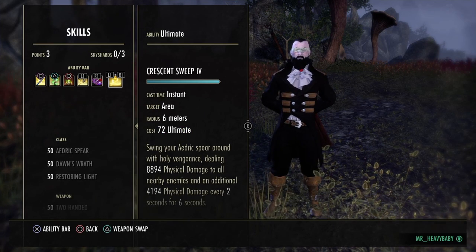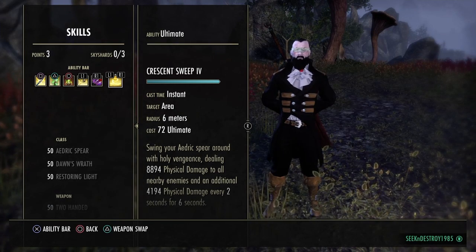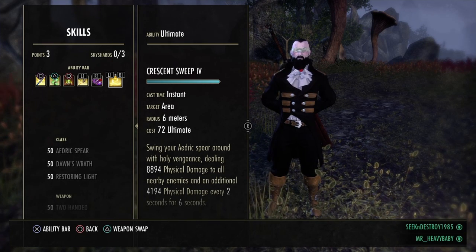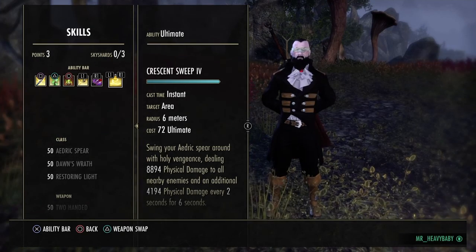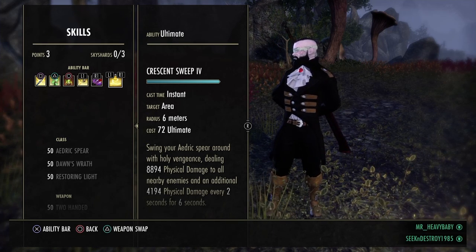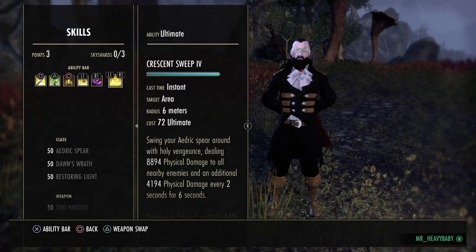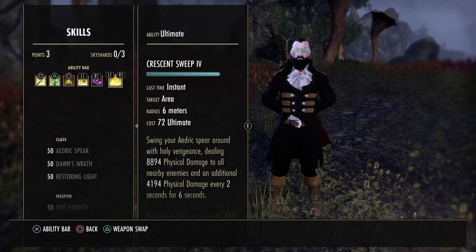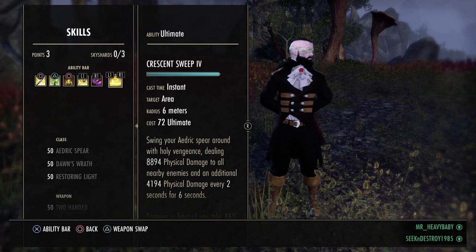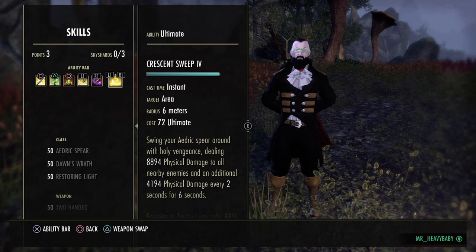Crit Rush to close the gap, and Crescent Sweep — I use Crescent Sweep over Dawnbreaker because it deals a decent amount of damage. I've hit people for 16k to 17k crit with Crescent Sweep. It crits often, only costs 72 Ultimate — it's basically the stamina templar's version of Incapacitating Strike. It also has a DoT that ticks on anyone within about six meters of you every two seconds for six seconds. Even if you miss the Crescent Sweep, Crit Rush will proc the DoT on the first person you hit.